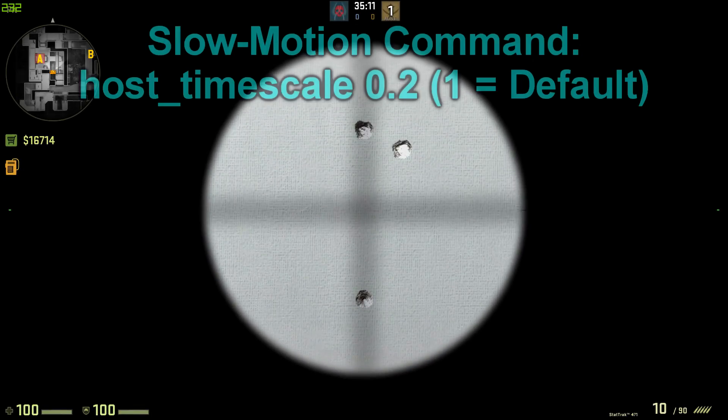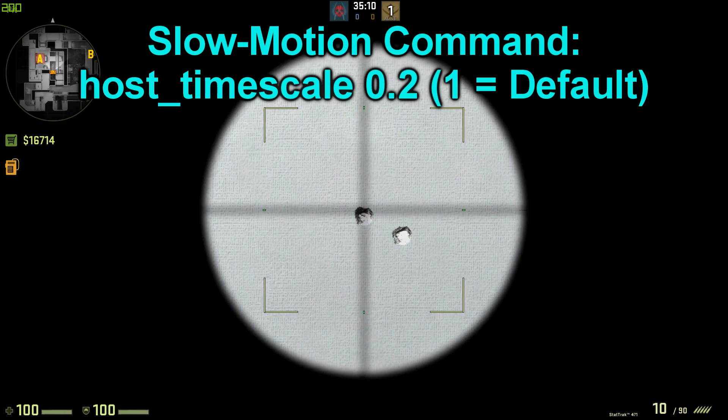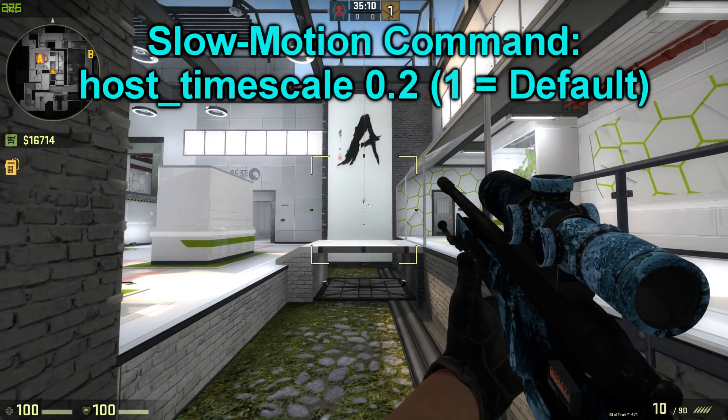Pro tip! If you want to practice the perfect delay for jump shooting, you can use this command to slow down the game.